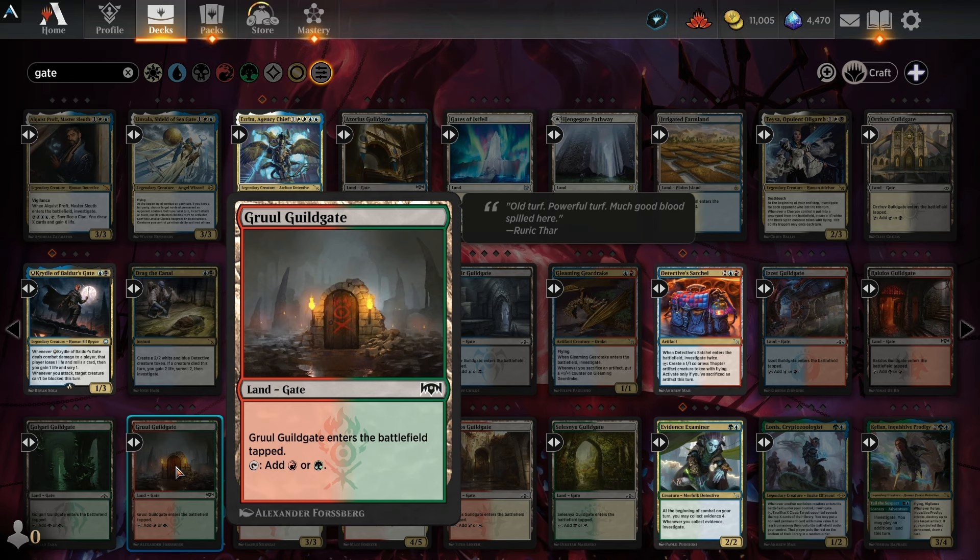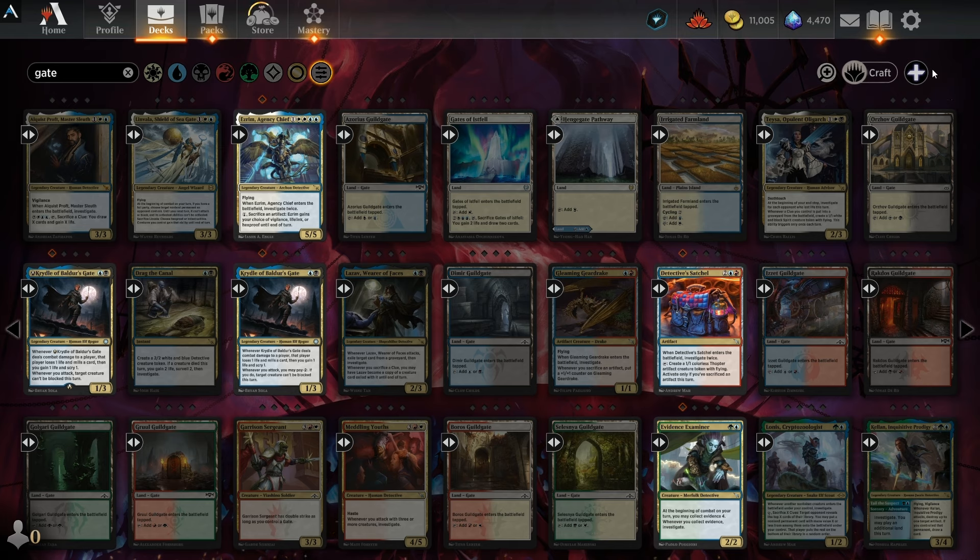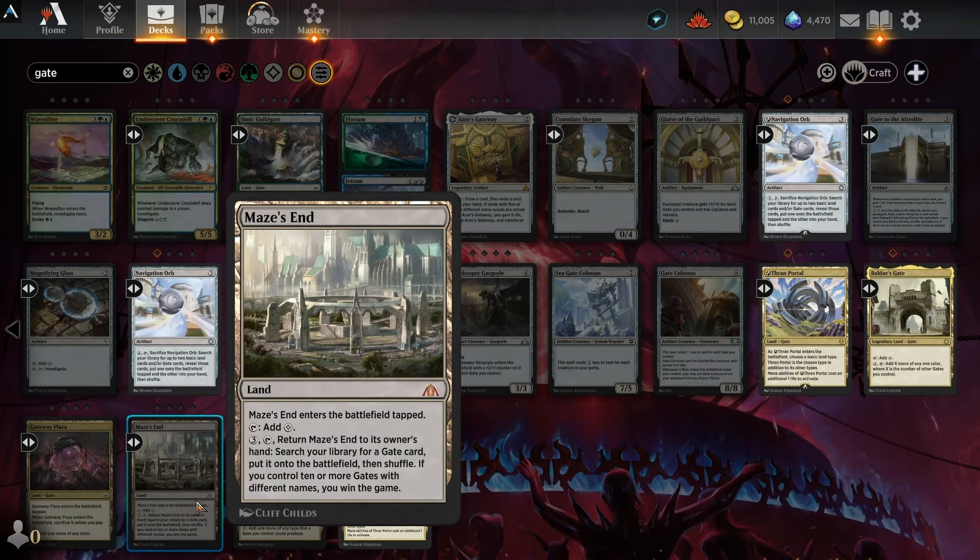For instance, when gates were first introduced for the Ravnica sets, they were basically just a low-level form of color fixing to enable something that at the time was a pretty experimental multicolor set. They really needed that color fixing readily available at low levels to make the limited environment work. Then in later returns to Ravnica sets, we saw the gates evolve into a win-con all its own, with cards like Maze's End to help facilitate it.